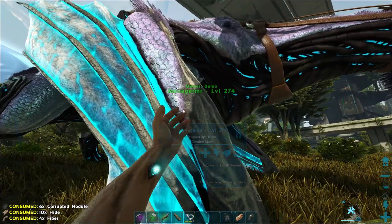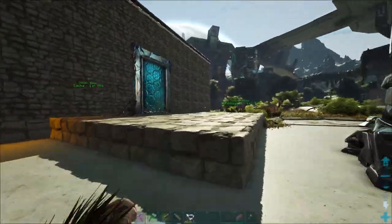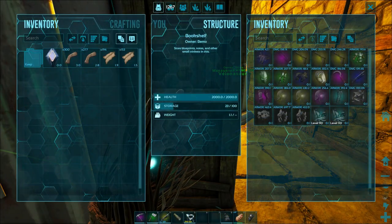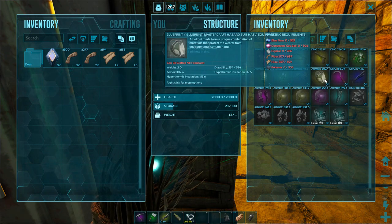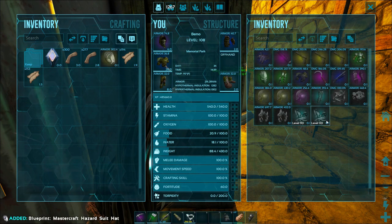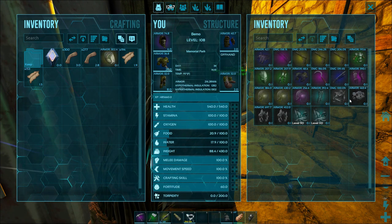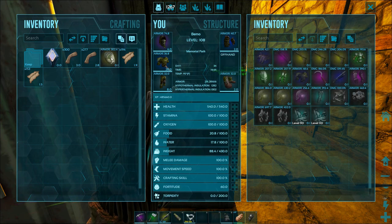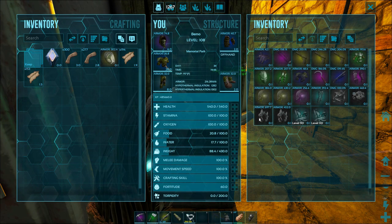Just enough for that too — nice, got everything repaired. That helmet is 300 armor and 334 durability. What we have on is only 74 armor, so that's gonna help out a lot — it's gonna look a little weird but that's the only piece we have. All the ghillie isn't good enough — I want to make the tek stuff. 153 on hyper — yeah, that ghillie's not good at all.